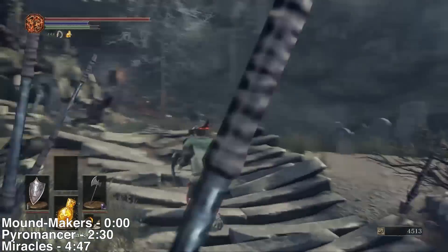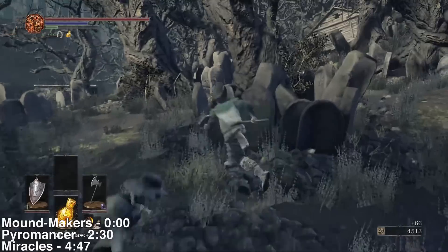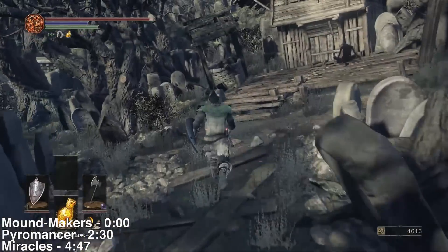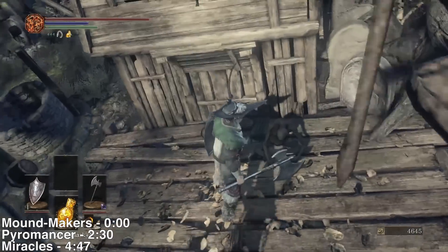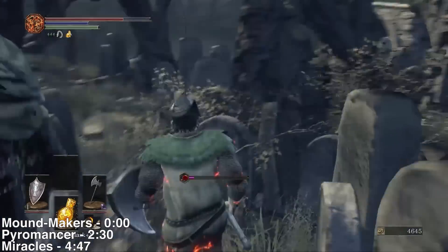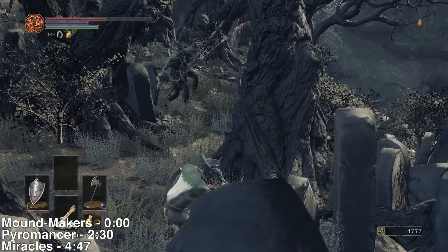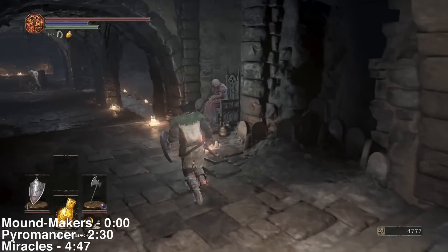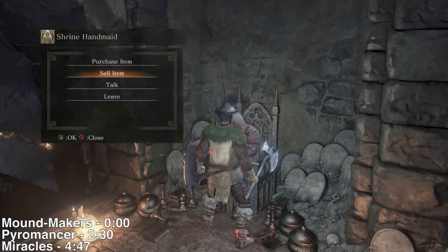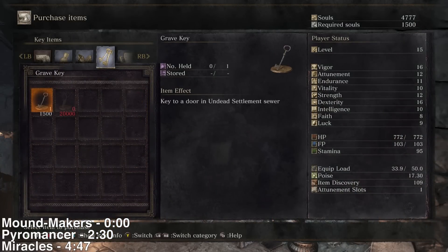Now we're going to the area. I already talked to the giant that normally throws these giant spears — you probably recognize this area. We're going to make our way to the left, between these houses. There's an item on a dead body that is a bunch of armor, and then the item you need is right around here — it's a little item called the Mortician's Ashes. When you pick up that item, return to the Shrine Bonfire and give it to the merchant. Talk to this old lady and give her the ashes — she'll have new items for sale. In the keys section she now has the Grave Key for sale, so buy that from her for 1,500 souls.